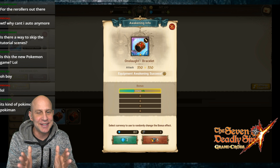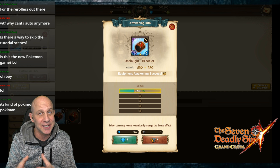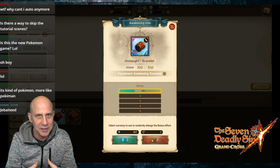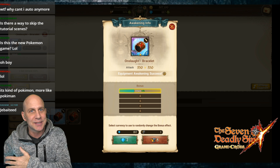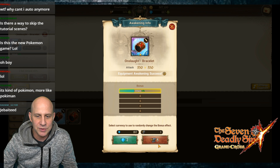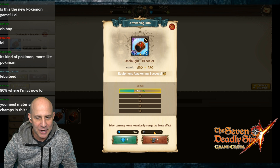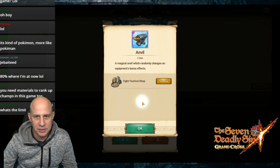So you saw what it took just to get it to plus five, and now we had to use awakening material to awaken it - and we get 1%. Now it's like if Raid Shadow Legends gave us plus one substat on speed and now we have to get that to plus two, plus three, plus four with glyphs or whatever. So now we've got to use this material here - anvils.